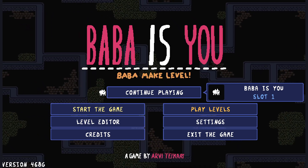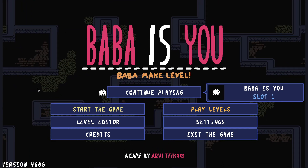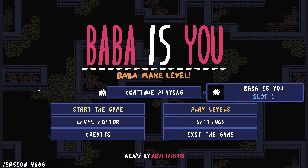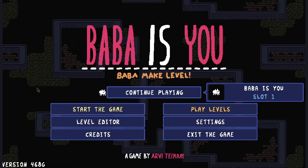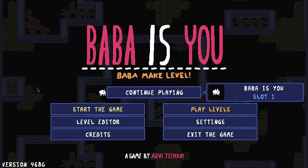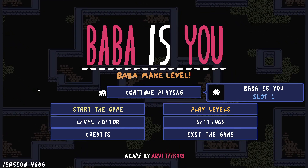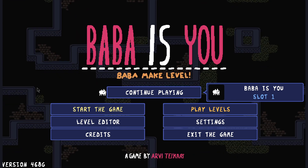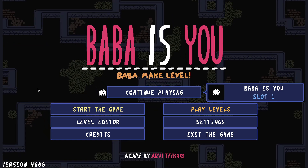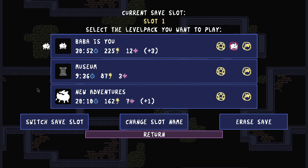Welcome back to Baba's U band — I'm Dear Darling. This is sort of an epilogue to the whole Baba's U thing, because we've done all the added packs in the museum and the ones in New Adventures as well. A pre-warning: if you have not completed the base game of Baba's U — the base story levels — this episode is going to be heavily spoiled for you. So if you want to remain unspoiled, now is your chance to stop watching.